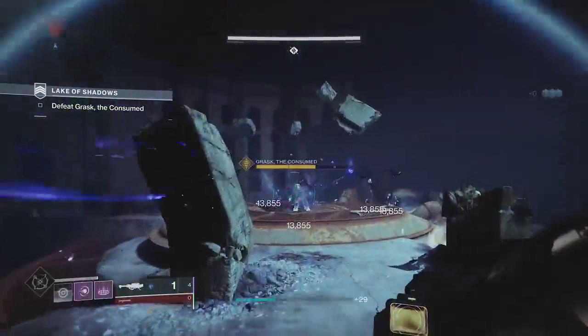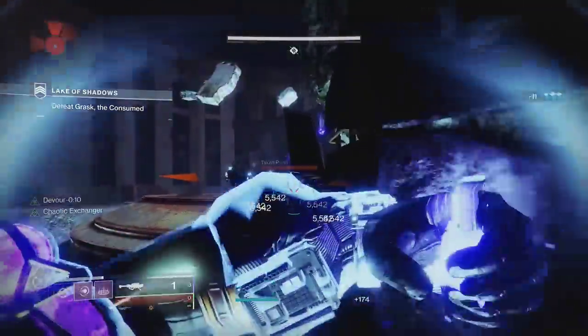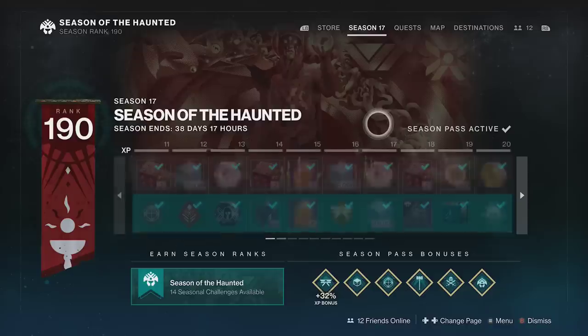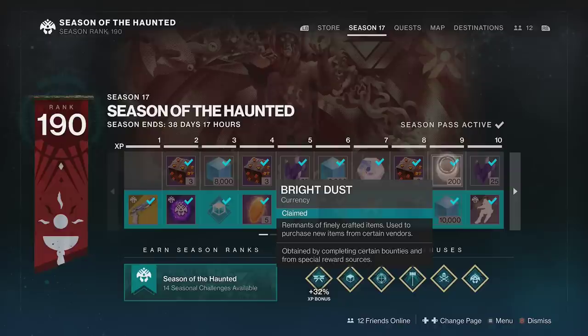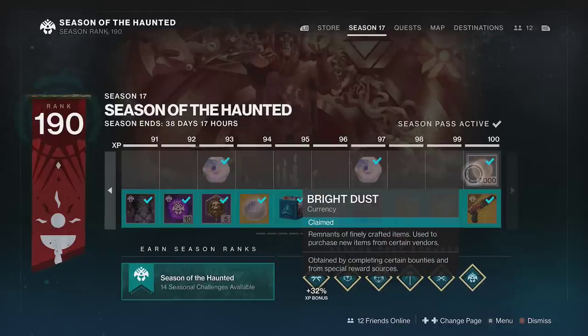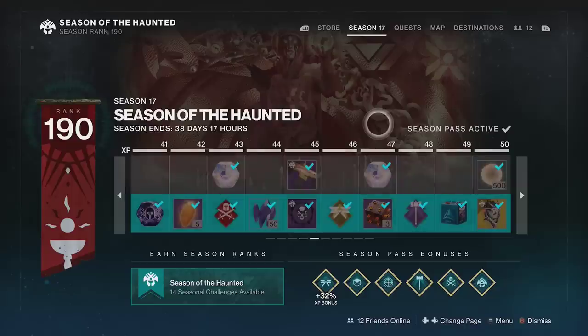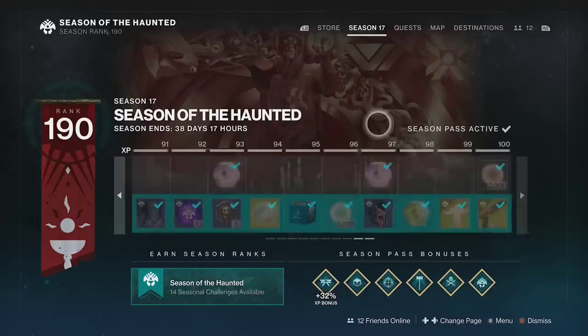There are a lot of ways to get Bright Dust, but many of them are one-time uses. These will give a ton of Bright Dust, but only if you haven't done them before. The first way is through the season pass. On the free track, you get increasing amounts of Bright Dust every 10 levels, starting at 200 for level 9 and going up to 2,000 for level 100, for a total of 7,500 Bright Dust. If you own the season pass, you get an additional 3,000 for a total of 10,500, just by leveling up throughout the season.